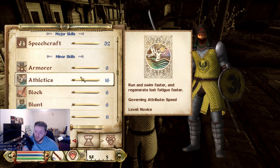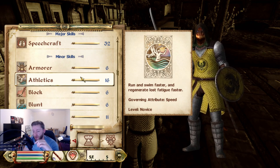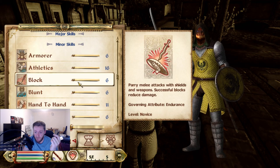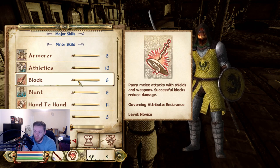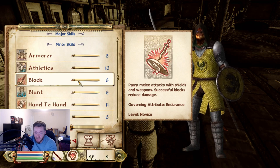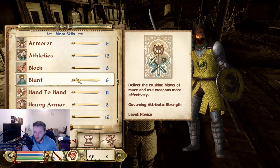Athletics — very straightforward. It allows you to regenerate your fatigue faster, a bit like how Willpower increases your Magicka regeneration, and it obviously allows you to run and swim faster too. Next we have Block — the higher your block skill, the more damage you absorb with your blocks. Pretty straightforward — just damage reduction. And obviously when you block, you stagger your enemies as well, which is nice. Blunt — it's basically exactly the same as blade, just different weapons.